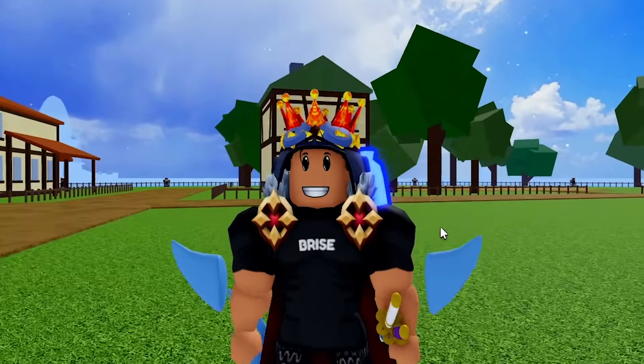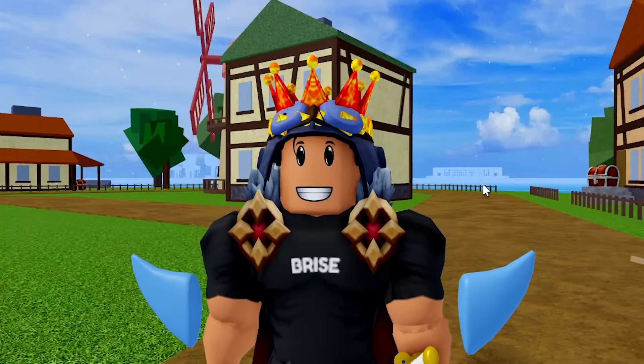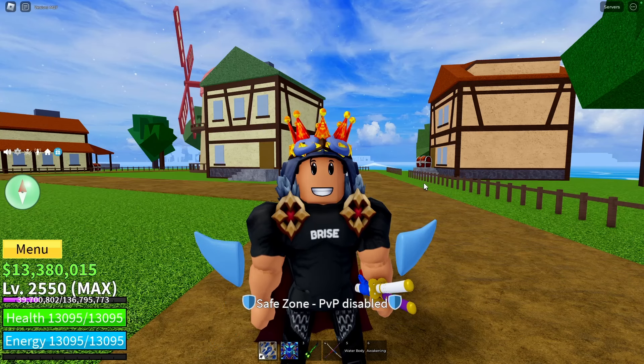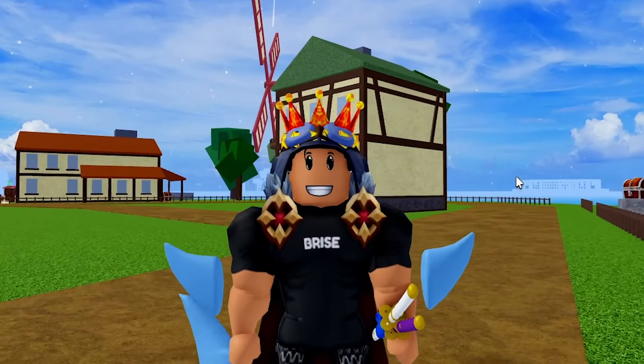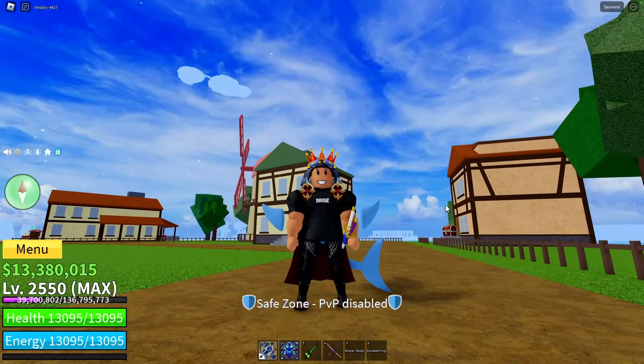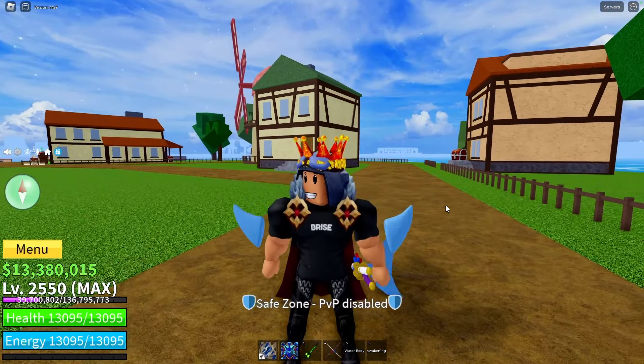So the first thing, you have to obtain a race. If you just join Blox Fruits, you already have a race, which is chosen by random. For example, human, angel, shark, rabbit, or sky. So in the first sea, you can get races only by that way.